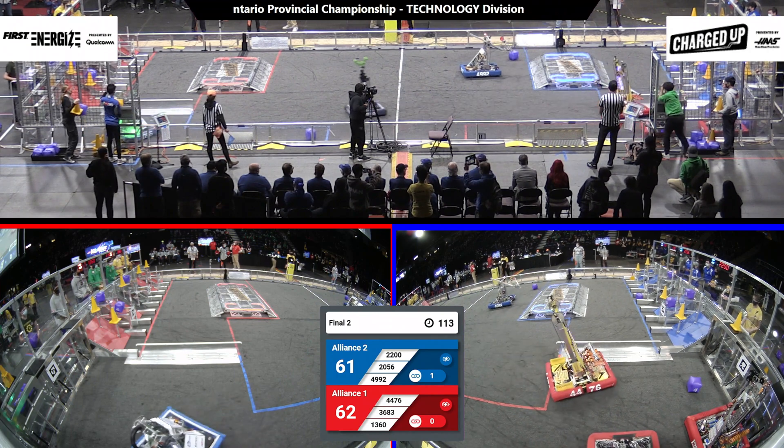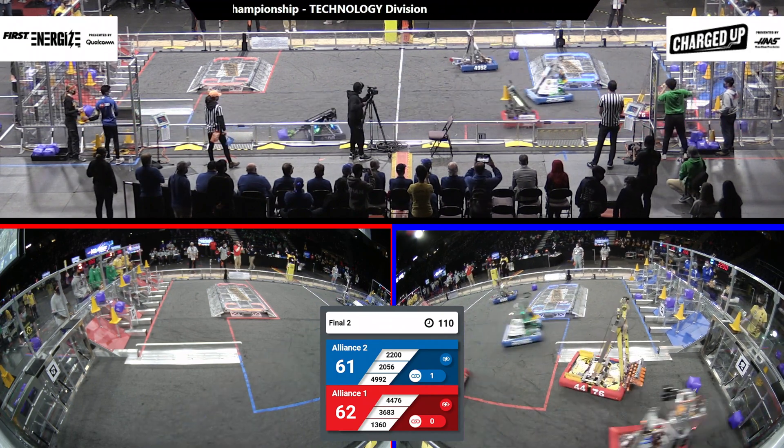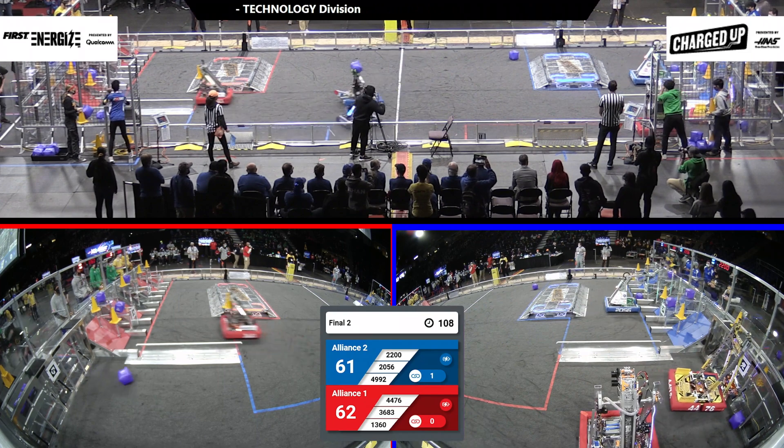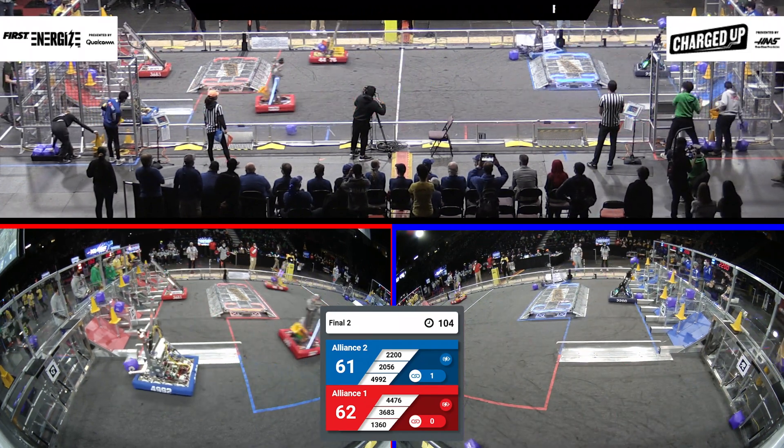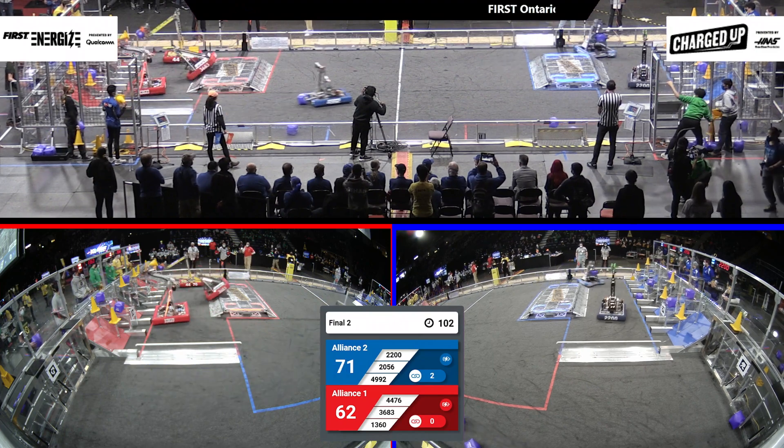Currently, Red Alliance 62, Blue Alliance 61. Blue Alliance is making their mark over the top. And there goes another cone to add to their depot over there. Red Alliance on the save on this side.